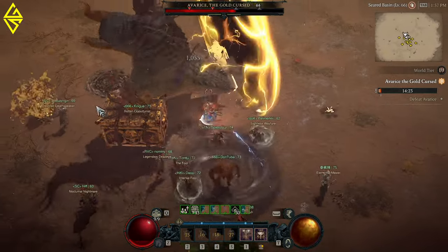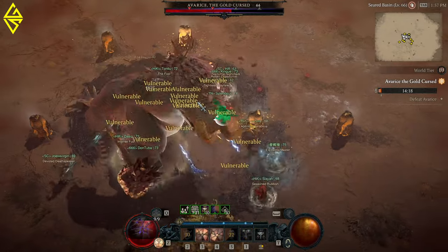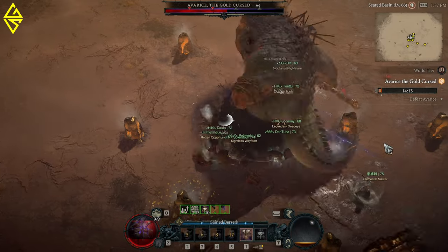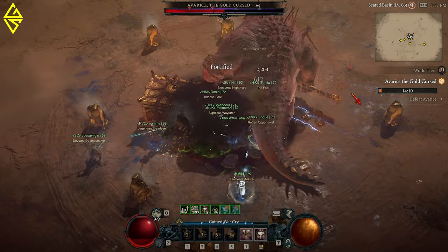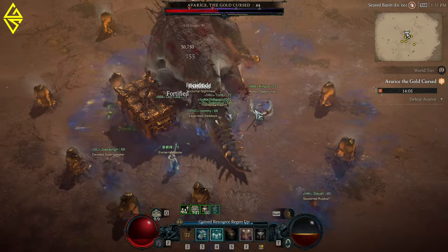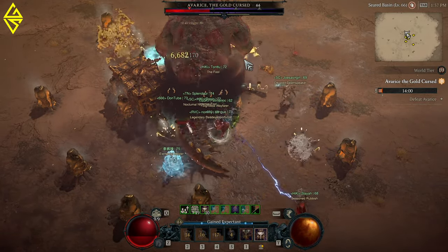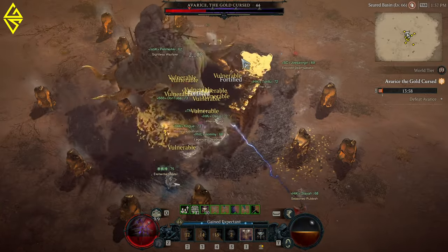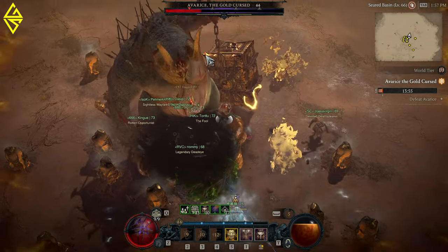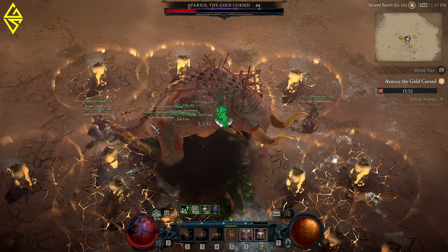Take note of the red triangles on his health bar — those are breakpoints. When you reach one, he will drop health potions, so collect them to refill. Also around the time you deplete one fifth of his health bar, he starts spawning golden pillars in the arena. Beware of those, because he then slams his chest to the ground, which makes the pillars explode and deal heavy amounts of AOE damage. Try to avoid them at all times.